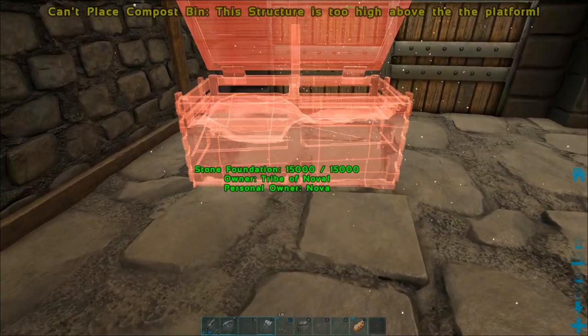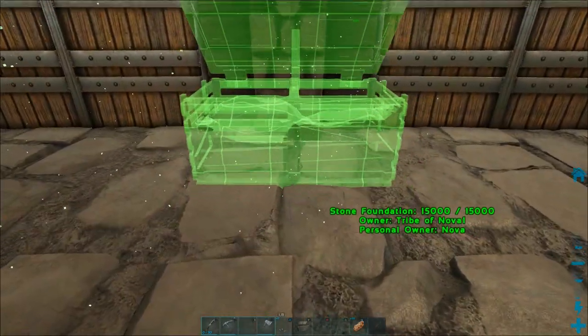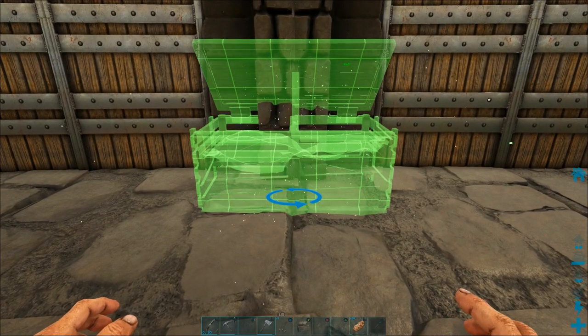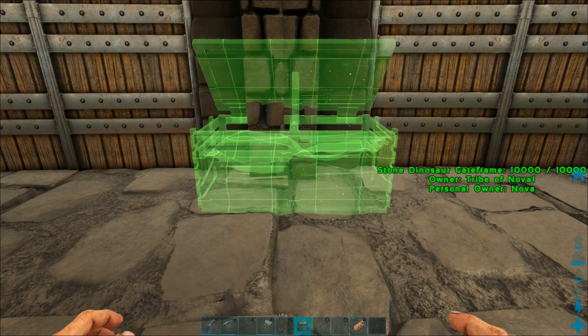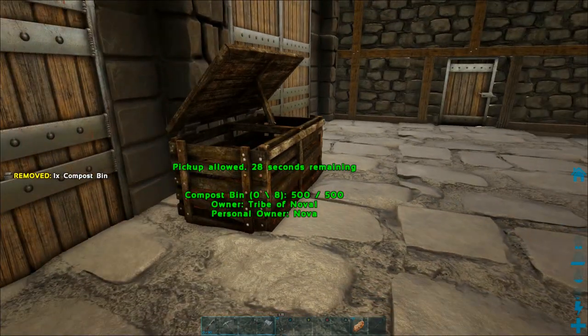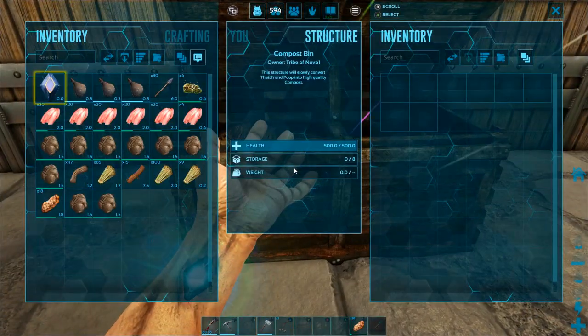I'm trying to find a spot at my base that's not going to be too obtrusive and not really get in the way of things. I think this might actually be a decent spot. I may end up moving this at some point if it bothers me. One thing about compost bins is you can actually hear the flies from a decent distance away, and that really bothers me, so I very well may end up just getting rid of it altogether pretty soon.